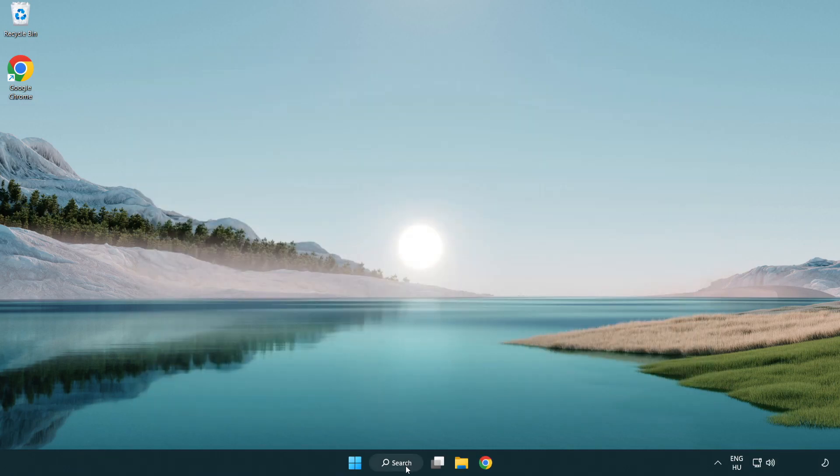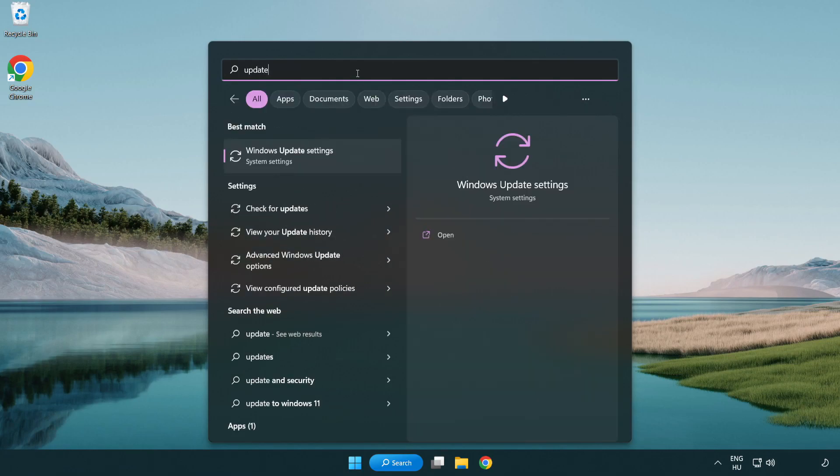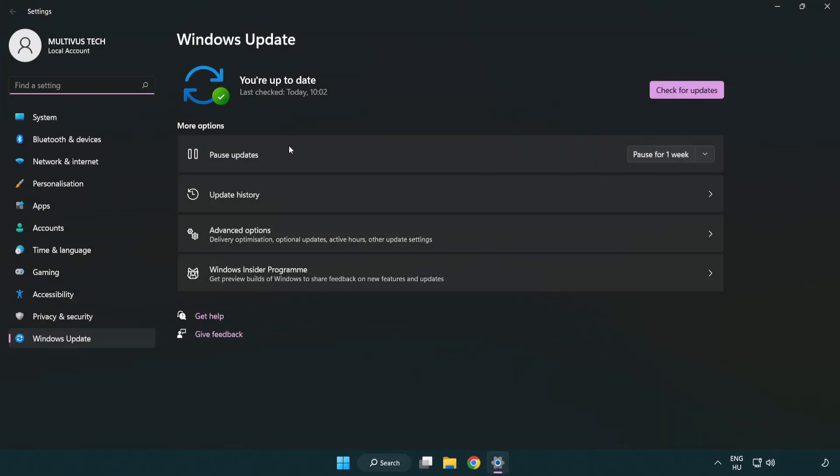Click the search bar and type 'update'. Click 'Windows Update Settings', then click 'Check for Updates'. After it completes, click 'Close'.